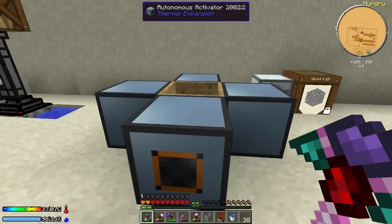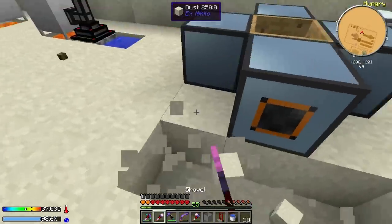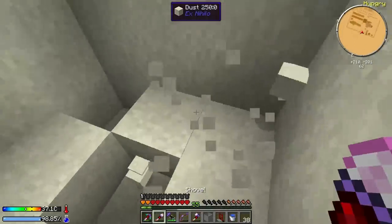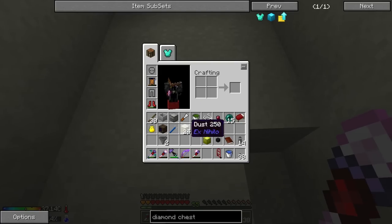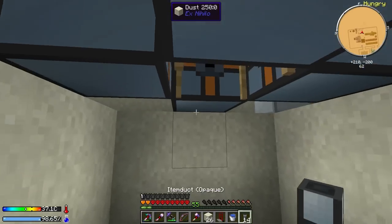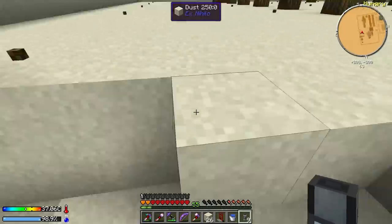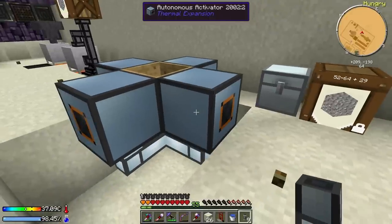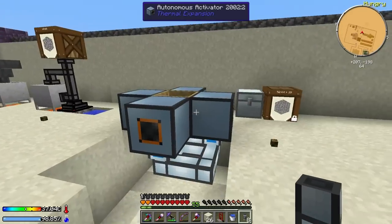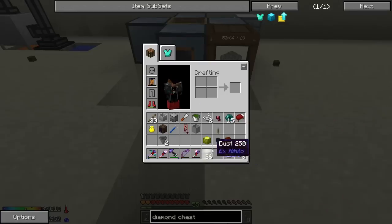We just need to fill up these autonomous activators full of gravel. We could do it manually but we might as well automate it. Let's dig a little underneath so we can see what we're doing. We'll place the item ducts right like that and connect them in the center. For the barrel of gravel, let's set it right here between these guys so we can see how much gravel is left.